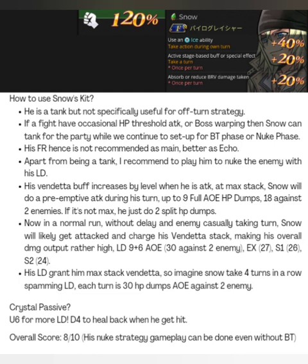One advantage is his LD — it grants him a max stack Vendetta buff. So if the enemy attacks Snow and now Snow has, let's say, Lunafreya's call getting 3 turns in a row, or Lunafreya in the party giving him 4 turns in a row — the first will be 9 HP dumps preemptive, then you click LD and he does 6 HP dumps, granting him the Vendetta buff, then back to Snow's turn: 9, 6, 9, 6, 9, 6. Not a lot of people hype up this gimmick because his damage is split into two phases, so you can't see a very huge number popping up. But that doesn't mean he deals low damage — his damage is actually really high, his LD especially.